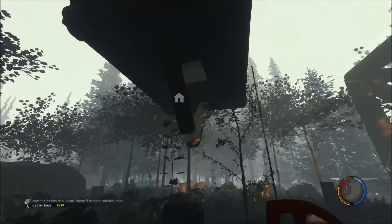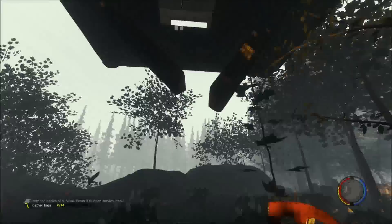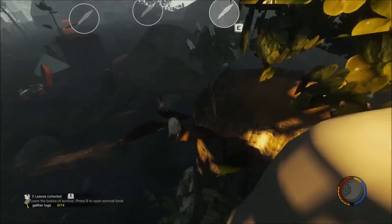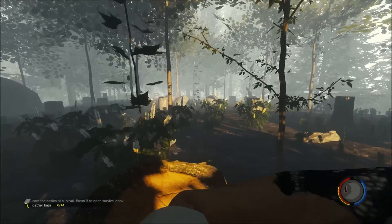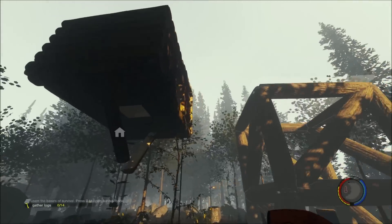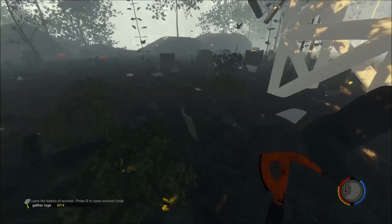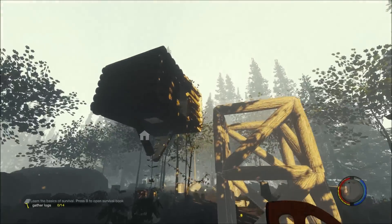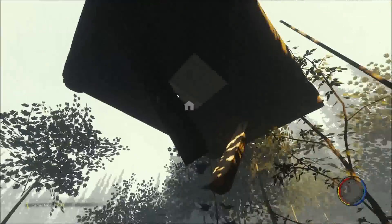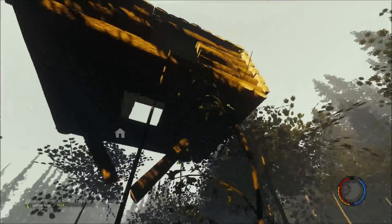It also seems that after you save the game, the tree that your tree house was built on magically vanishes altogether. I did not chop this tree down — all I did was reload the game for demonstration purposes to check what respawns on the floor. As you can see, the base is completely gone and it's like a floating house.